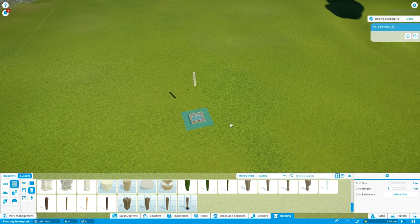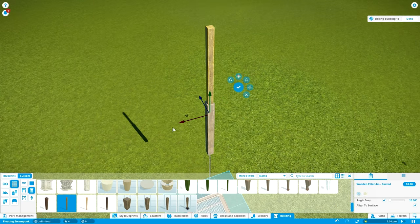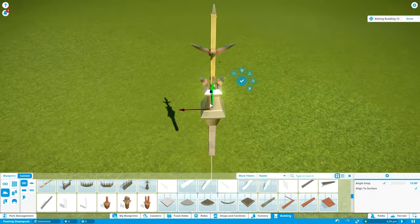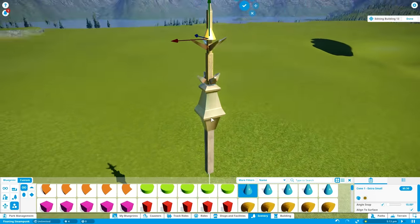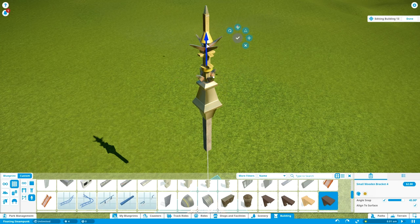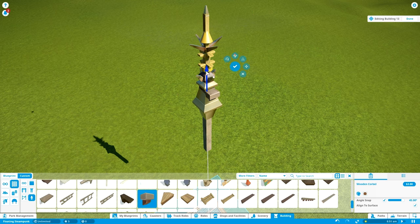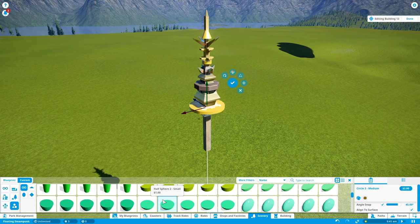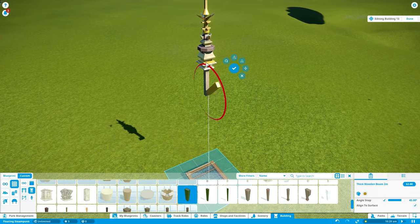Hey everybody, welcome to Volvara! This project is going to require a much lengthier introduction than just those couple of cinematic shots and a few words, but in a nutshell, this project is going to be a steampunk floating island castle coaster. Which is a very weird concept and I would say the project in general is extremely weird and hard to introduce because it's something that I wasn't really planning to make up until this point.